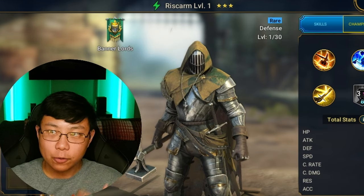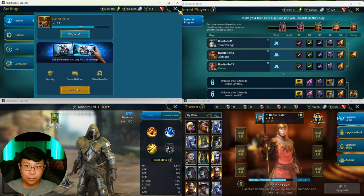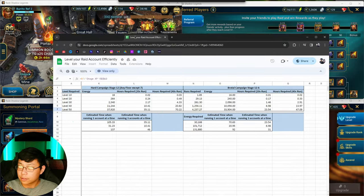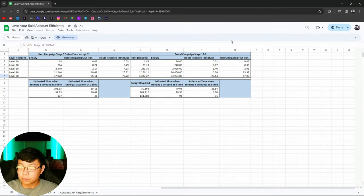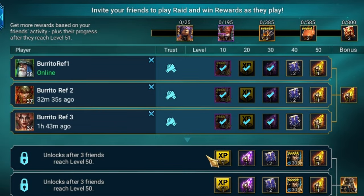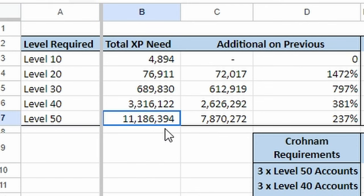If you want to know the fastest way to level up your accounts, I'm going to talk about that right now. First, I want to show you this spreadsheet that I found. What you need for the first three accounts on your referral program is to get them to level 50 to unlock this down here. To get to level 50, you're going to need this much XP.